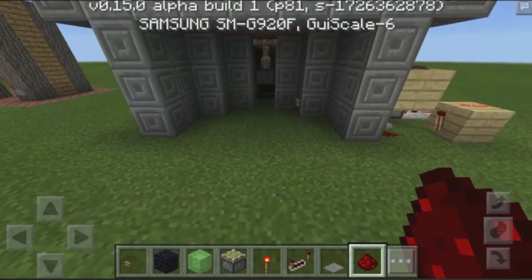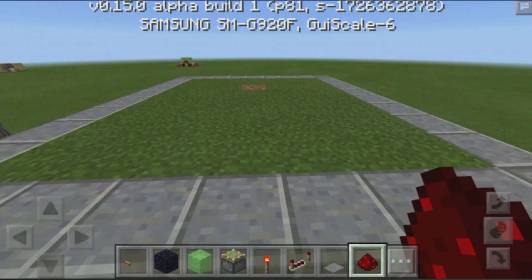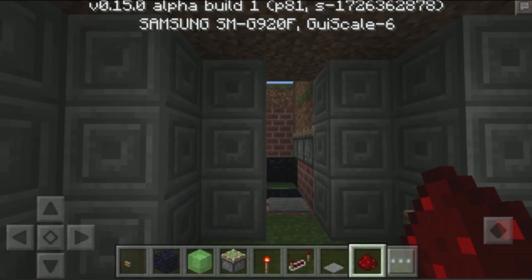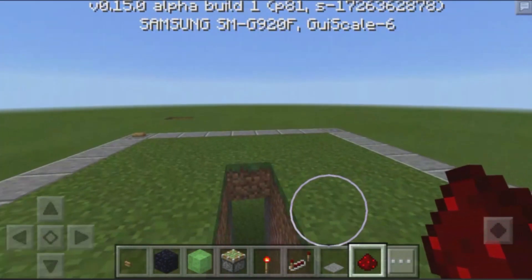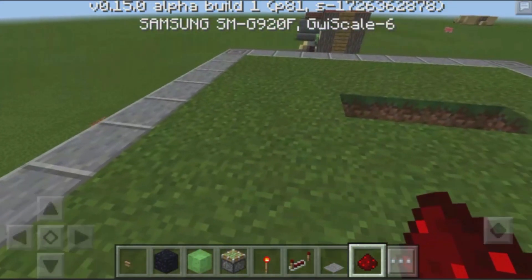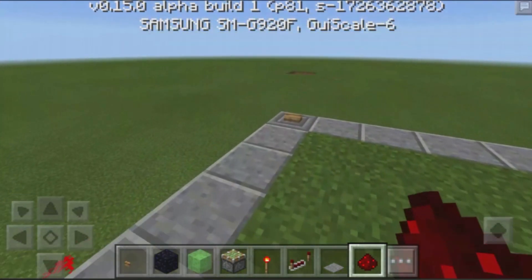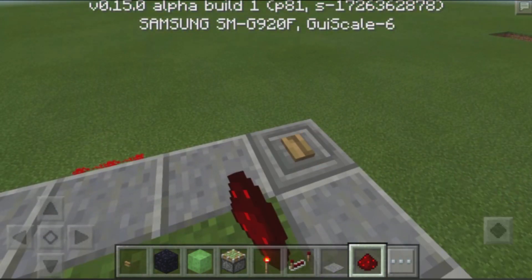Now let's go ahead and take a look at this. Of course it's built above the ground, but basically this is supposed to be the floor at the top. We come over here, hit this button, the floor opens up, then we can go ahead and run forward — and check this out, we get launched out right onto the surface. And that is just so cool. Now we can hit this button and then close the ground, as if nothing ever happened. You can hide these buttons anywhere on the map, blend them into decorations, so it's just a really awesome little contraption.